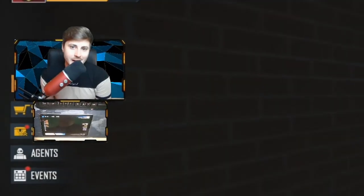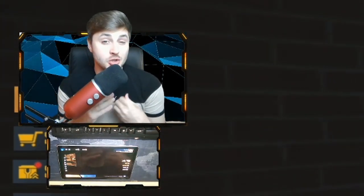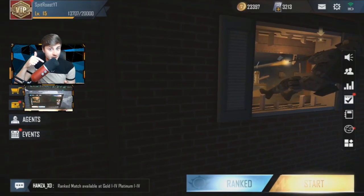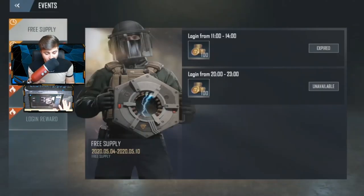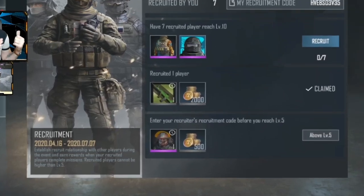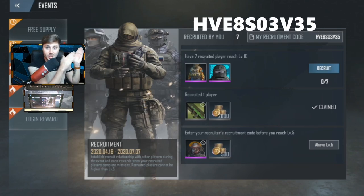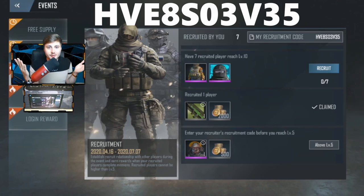Welcome back guys. Before we even get into this video, I want to remind you of the recruitment event and the $100,000 that you could actually win for yourself. If you are level five and under — so if you are brand new to the game — head on over to the events page, then to the recruitment tab on the far left hand side. Scroll down to the bottom of that page where it says enter your recruiter's recruitment code before you reach level five. You can see my code on the screen right now. If you're level five and under, type in my code and you can get some free gold and one free skin when you first start the game.